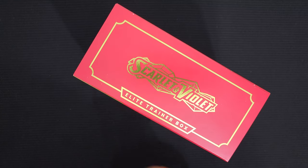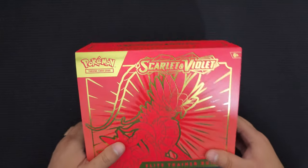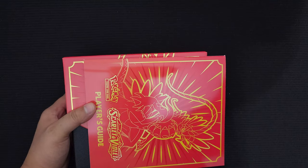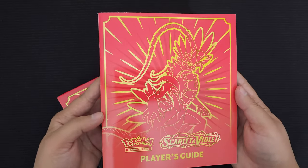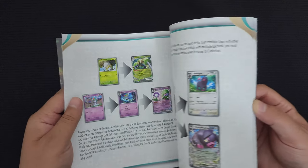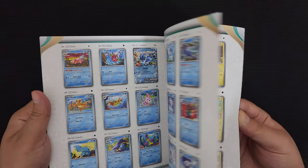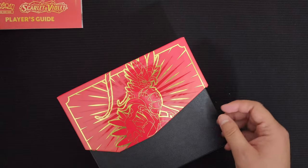I think the only thing I've opened from this set was the Purple Elite Trainer box. Let's go ahead and get this one opened up - slide it open. I really like the whole gold aesthetic, I think gold's pretty cool. Here's the player's guide. Of course, everything's themed based on the legendary Pokemon. It explains the cards and has the card list. That's quite a few cards in this set.